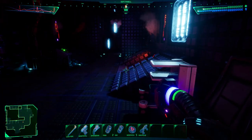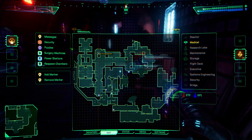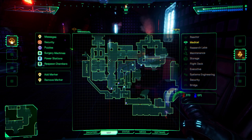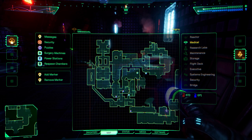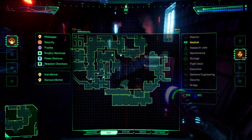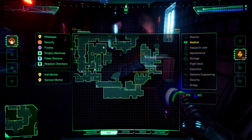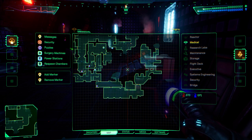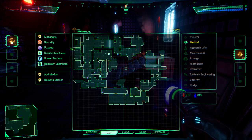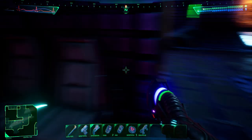So where did we come from? Delta Quadrant. Maintenance tunnels — I started going that way. Down here is Gamma Quadrant. It looks like we have been in Gamma Quadrant before; I haven't really been watching the map to see which areas we're in. But there's a big middle section we haven't gone through yet — the central hub.